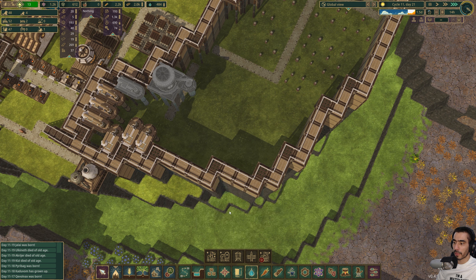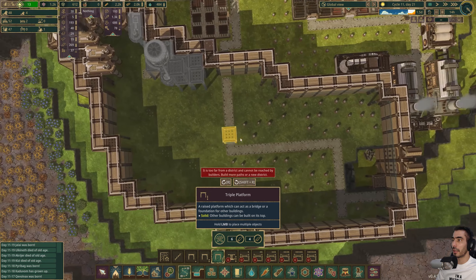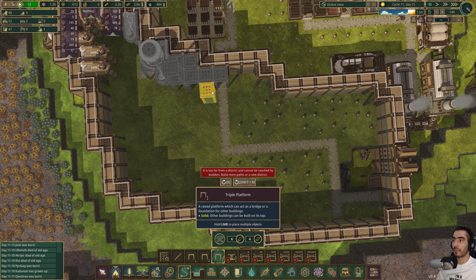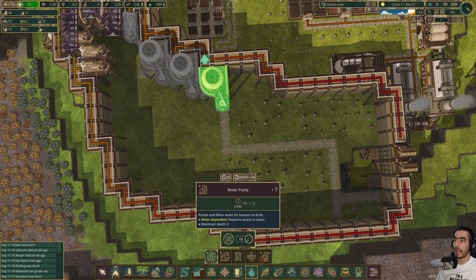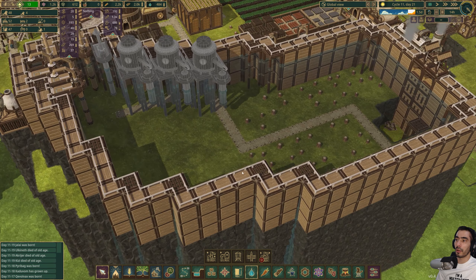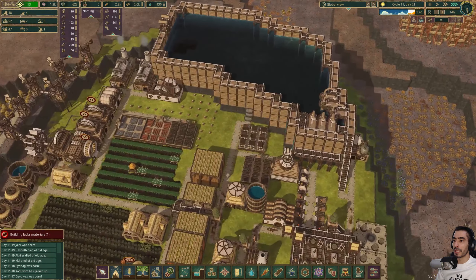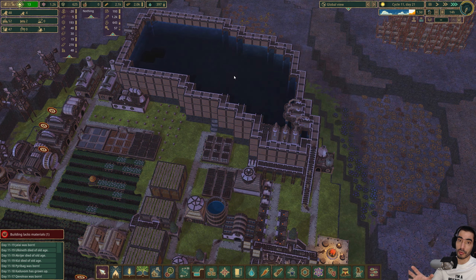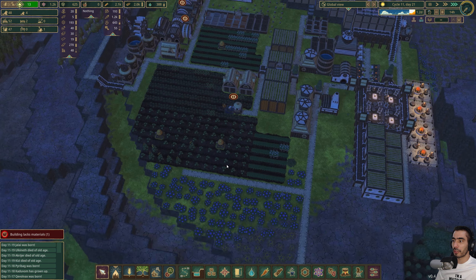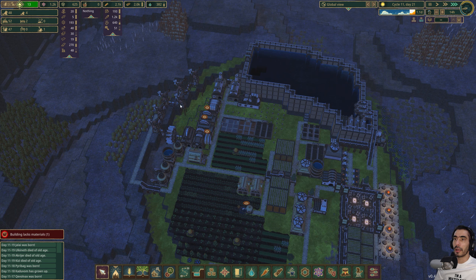I'm going to do the same thing with the other one - one, two, four - we have one pump, two pumps, and I can have a third pump. I am going to replace all of my water pumps from there for these ones here. That will make great use of our water reservoir. For the rest we can just put holes in the ground and things will work. We currently have one unemployed beaver.